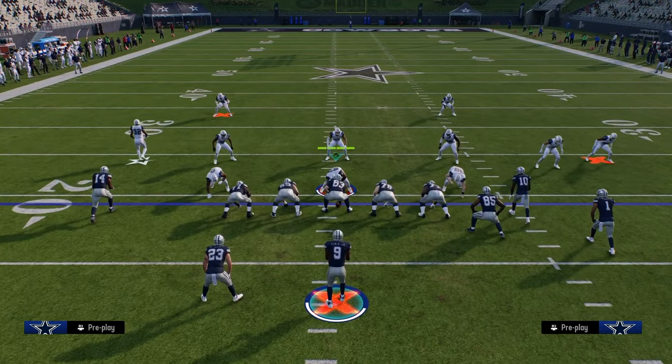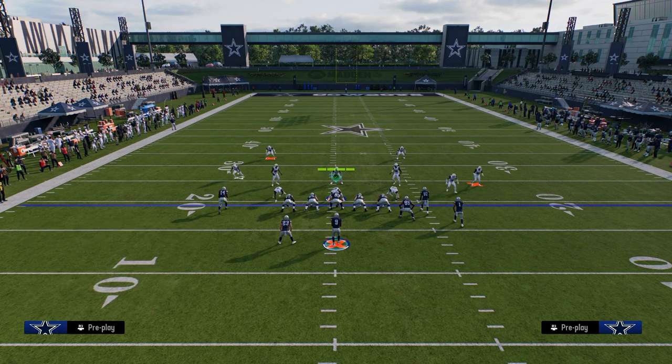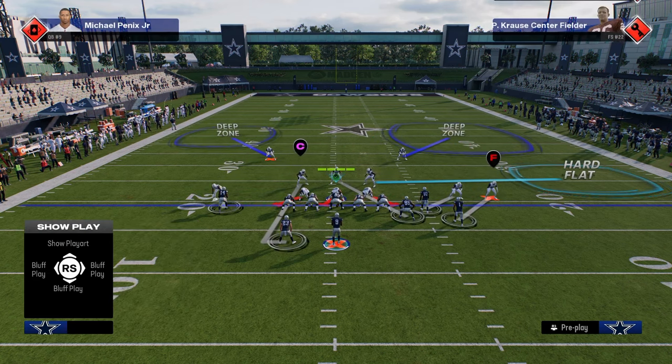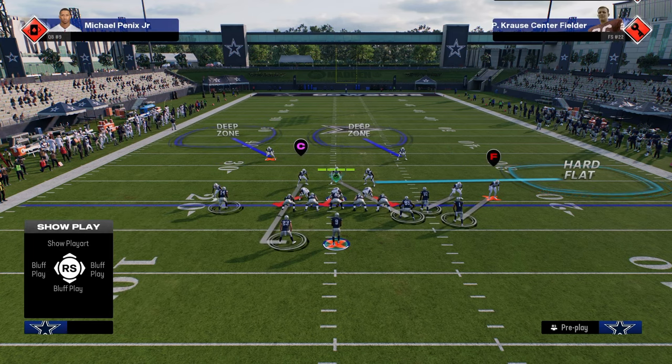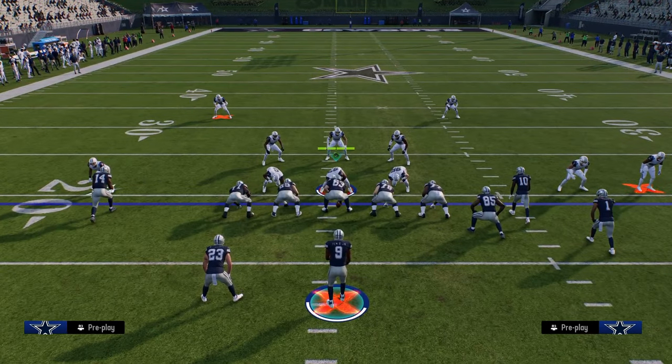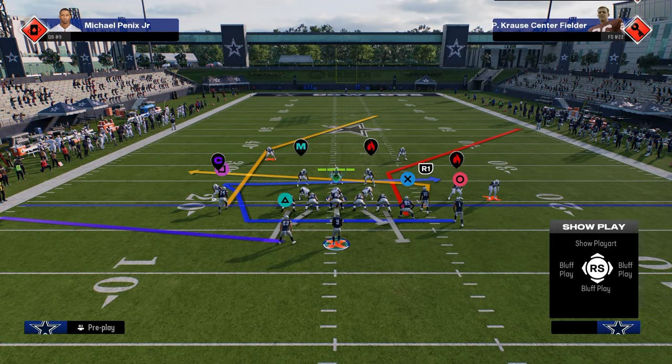So now what they're going to have to do is if they want to play shaded down man coverage, they're going to have to do adjustments. I'm still getting used to the new adjustments, but it looks something like this right here - they take this left side guy and they put him in the middle of the field. Well, then what we can do off of this motion post play is a play like motion corner under.